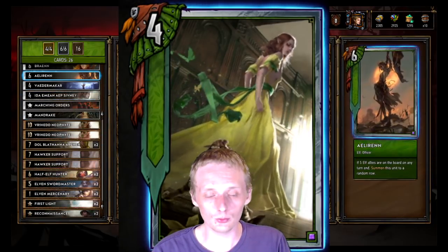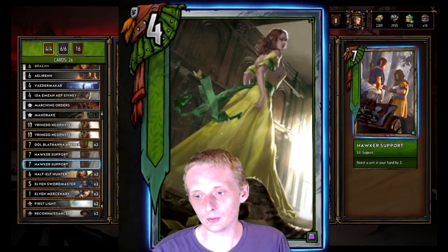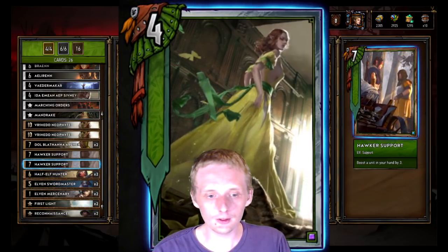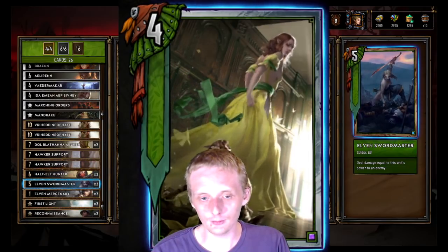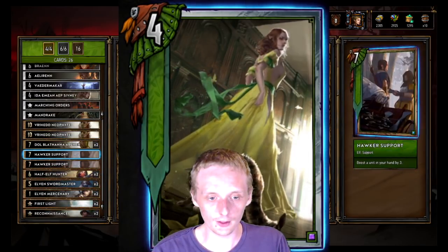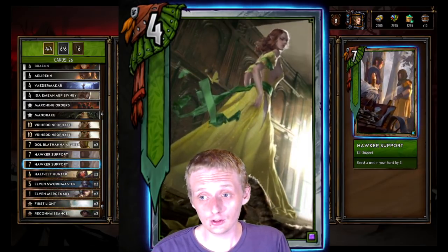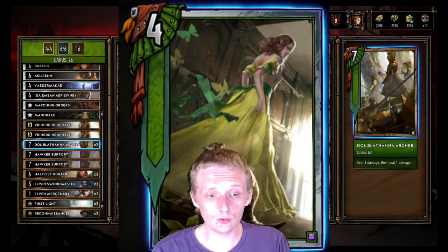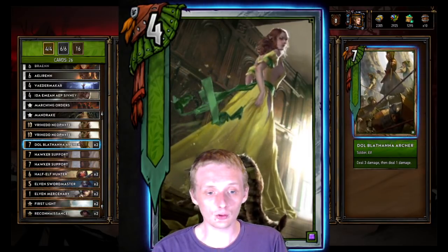Then we got two Hawker Supports — boost a unit in your hand by three. You try to hit the Elven Sword Master with this because it's a hand buff deck, and then your Elven Sword Master gets stronger if you can make that low tempo play. That's a pretty decent one.